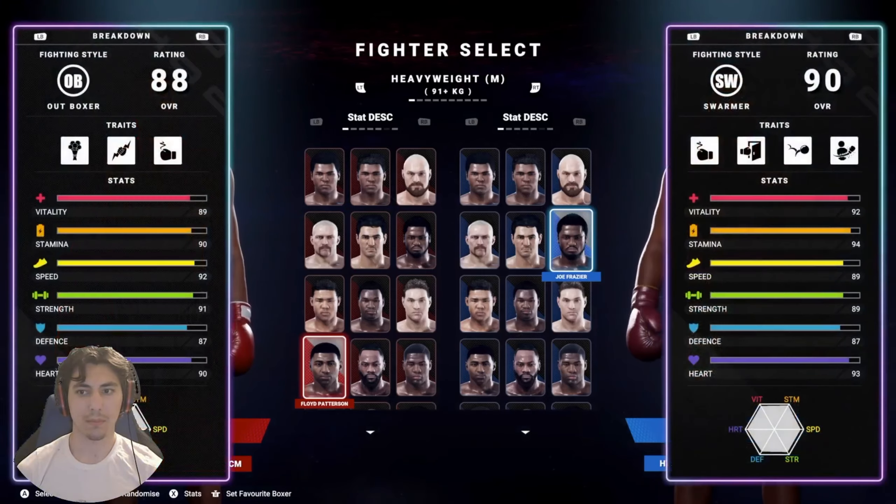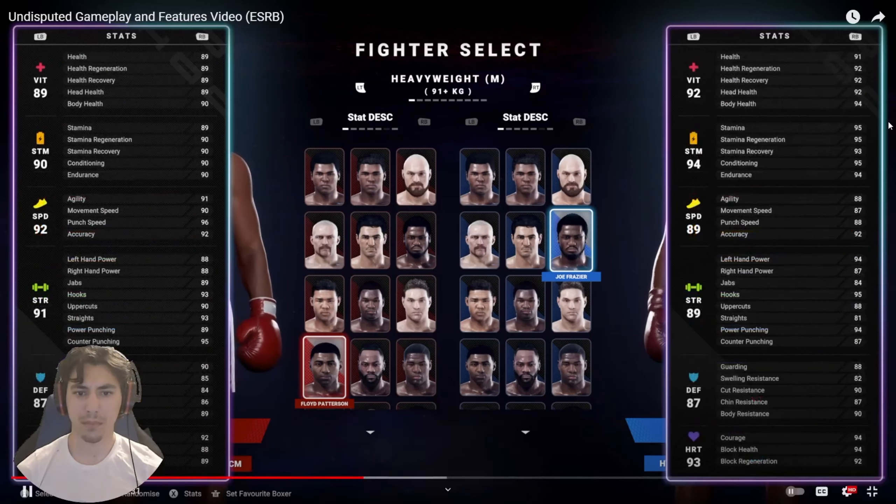In Undisputed, they've tried to replicate fighters' attributes through detailed stats and traits. So we have vitality — and every little section has its own subcategory. Vitality includes health, health regeneration, recovery, head and body stamina, speed. Yeah, this is interesting — that's cool!